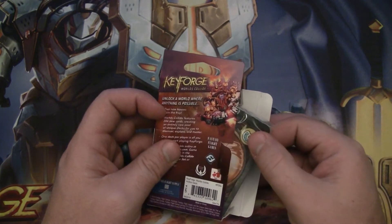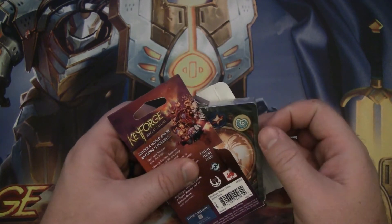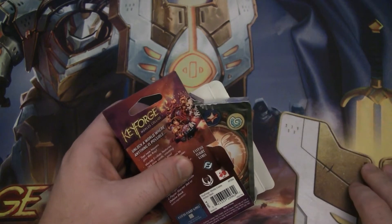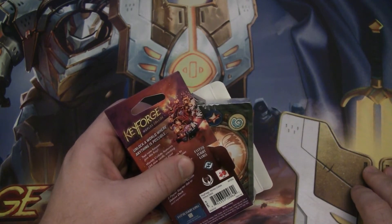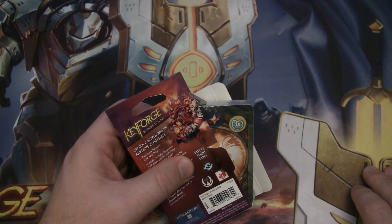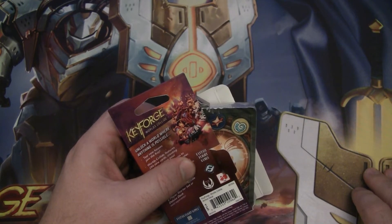Ooh, Saurian — I like to see that. And we got both the new houses: Saurian and Star Alliance. I mean, I think I want Logos, but I have enough Saurian/Star Alliance/Logos. I wouldn't mind more. I wouldn't mind anything, really.